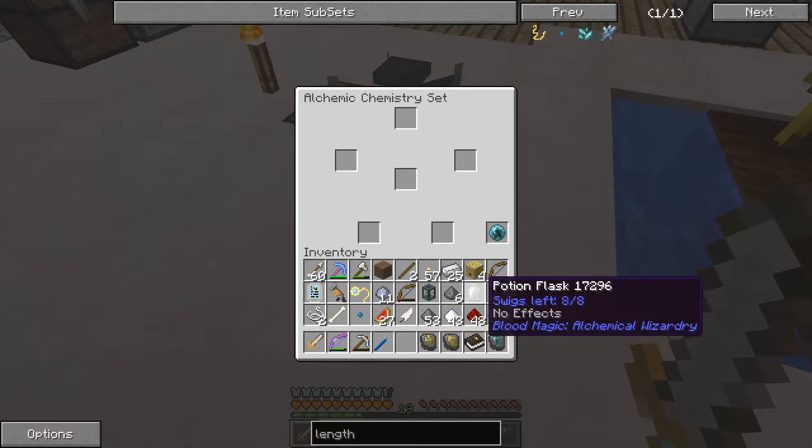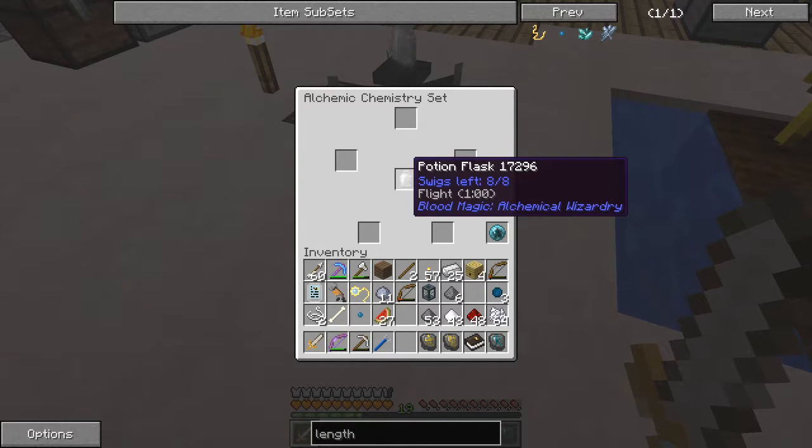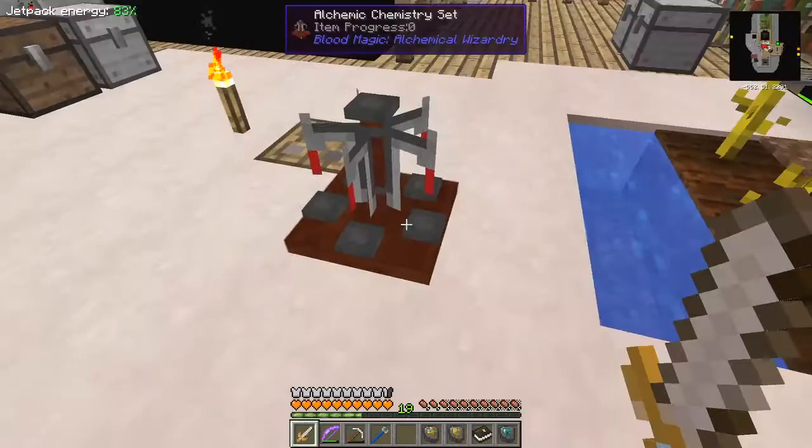Yes, now it's working - you see we're getting the particle effects. So we'll get one tiny mundane lengthening agent. Now what we do is we need a flask, a feather, and a standing binding agent, which should produce for us a potion flask of flight. There we go, and it's got one minute flight. Let's go and now check the quest book.